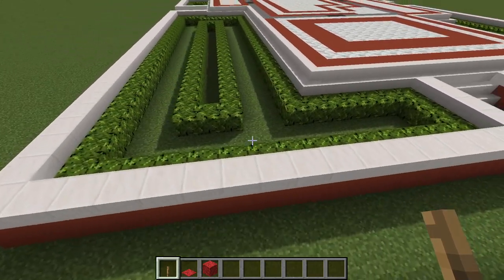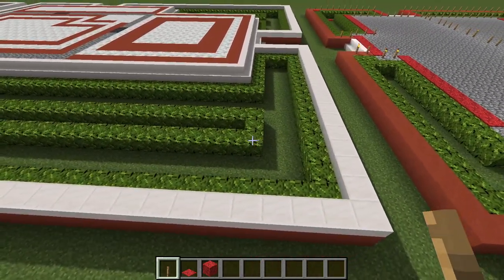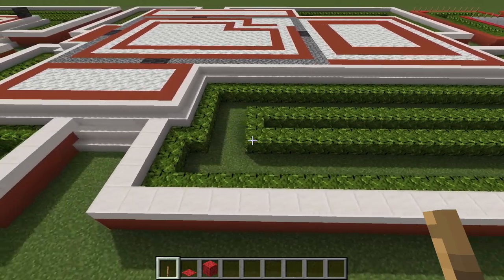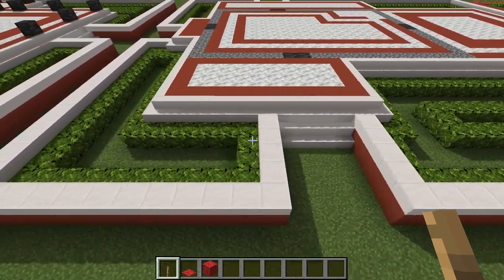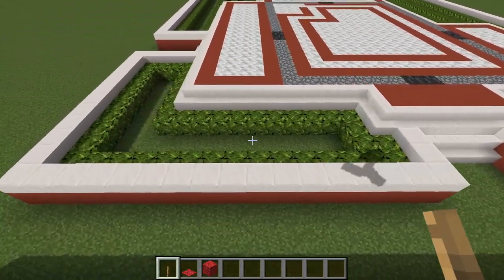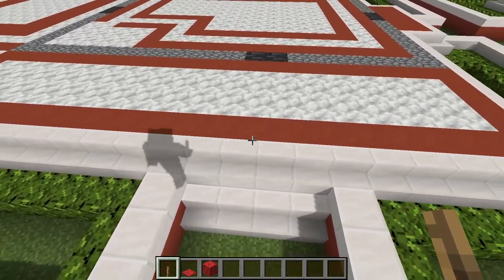Perhaps they're the pointy Roman cypress type of tree. Alright, so with the foundation all laid out, let's go on to the next phase, where you are just putting quartz slabs on top of the garden walls that we laid out with the red terracotta. Just like so. Behind that, you can see on top of the cobblestone we laid out, you want to go around and put quartz stairs on top of those.